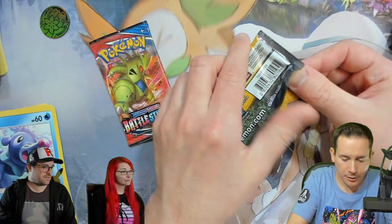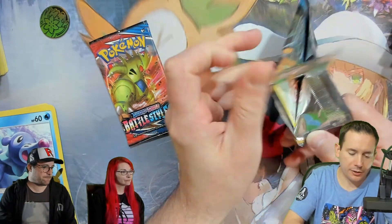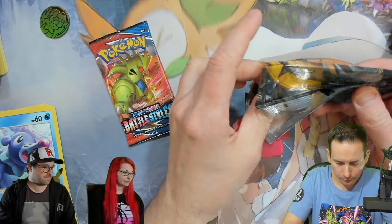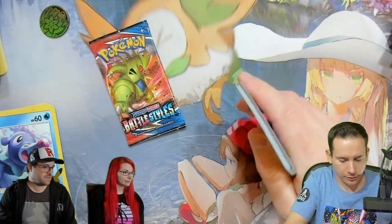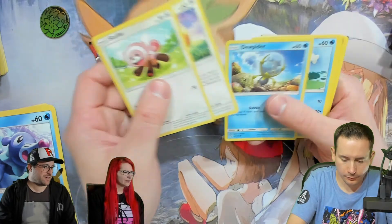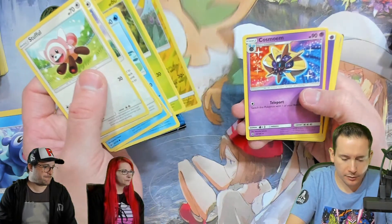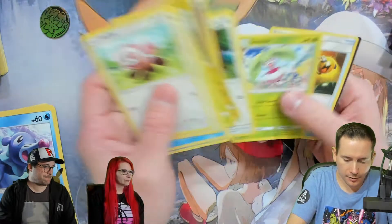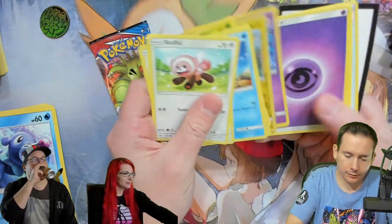Let's get into our Sun and Moon here. I know I'm still missing a few cards from Sun and Moon — a couple of the Golden Energies. Do you have the paper Umbreon and Espeon? I have one of them, I can't remember which one I'm missing. I definitely have one of them.